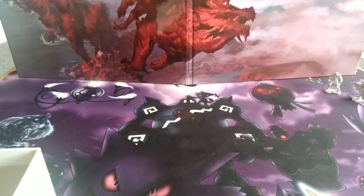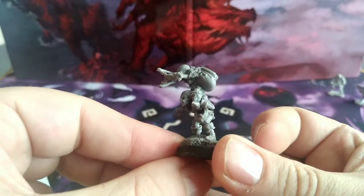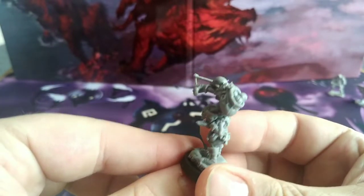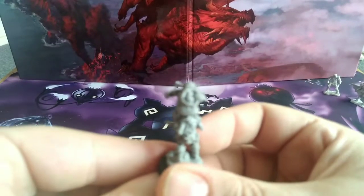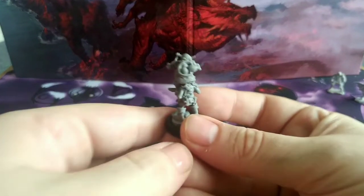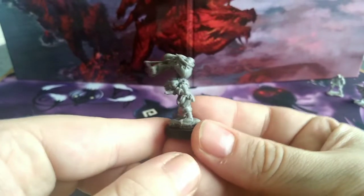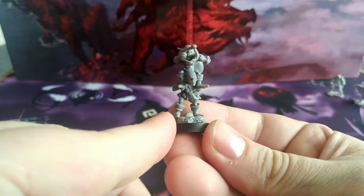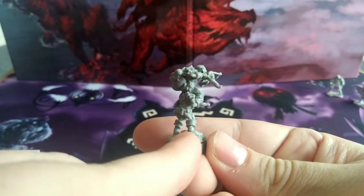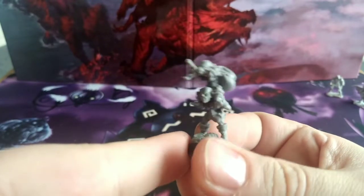The Artillery Slinger miniature is really fun — it's literally one goblin sitting on top of another. The top goblin has a slingshot with a little sack on his back, and they've even sculpted the ammunition balls in there. All the goblins share a relatively consistent style — same boots, same armor, fur around their backs.